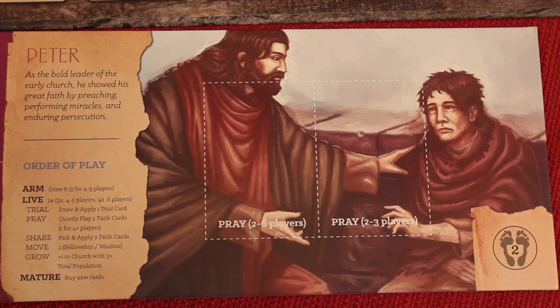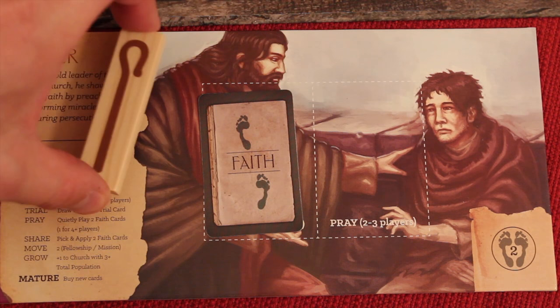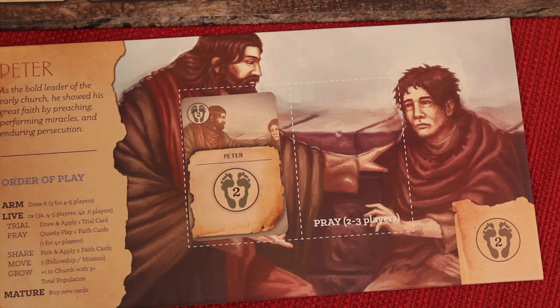The reason why it's quiet — even though it's a cooperative game — is you can't be talking about what you're going to play or what you did play. With four players, we just put one card face down. Maybe I put this card down here and everybody else does the same. Once that's done, we all flip the cards up and the person who's the elder picks two of the cards to use. Mine basically gives two points toward more faith.